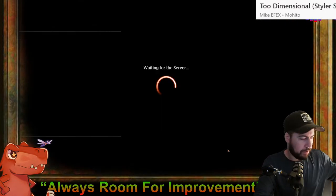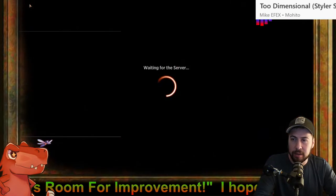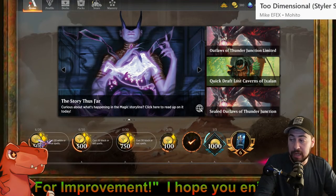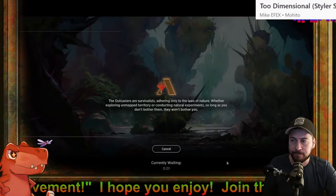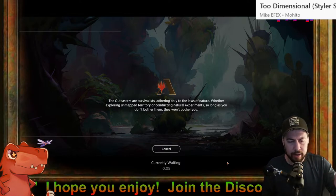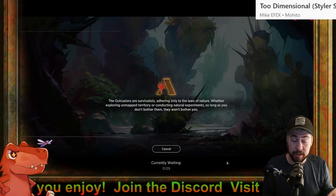Everything is basically the same — Temple Garden instead of Indatha Triome. I don't think I'll miss the source of black too much. It's quite a bit better to have the shock land, trim the black, and Sunken Citadel can still provide black in a pinch. Let's jump right into it.